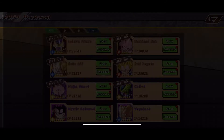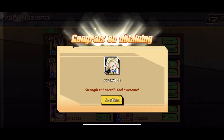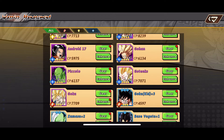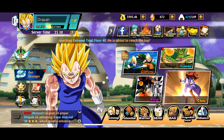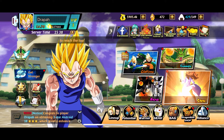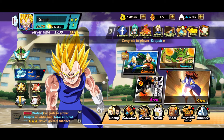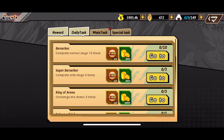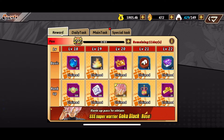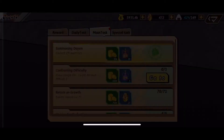I also unlocked Android 18 — normally she's one of those earlier characters you can unlock but I'm just now getting her. Also, as you can see by my name and stuff, I'm VIP level one because I decided to buy Rose. Let me show you — if I go to missions you can see at the bottom I bought the Rose and all that.